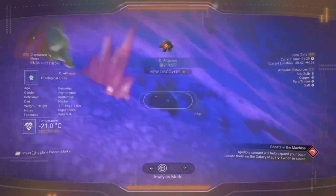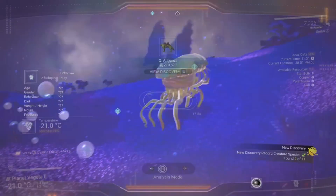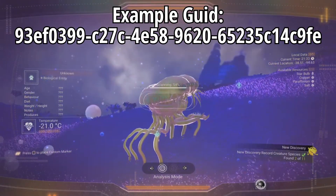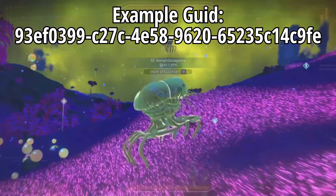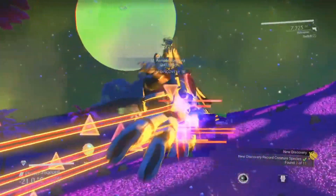It's seemingly how Hello Games can create so many planets using very little memory, and it's likely that they use some sort of unique key — perhaps a GUID or something like that — which can be translated into a bunch of variables that then create that same planet again and again, rather than something totally different each time.